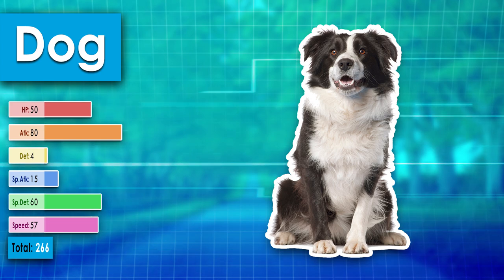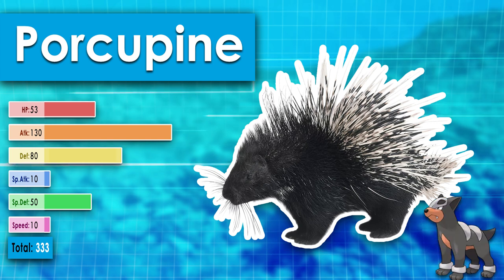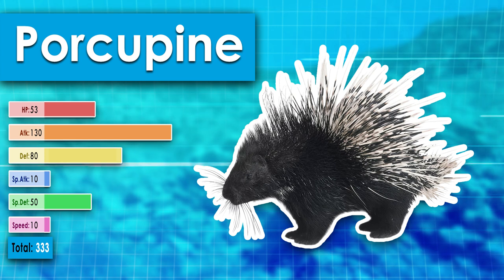The last below average animal here is the porcupine. It's as strong as a Haunter or a Snover — some actual supernatural Pokemon. This is due to its way above average defense stat, at least for an animal. It has the fourth highest defense here, and its attack is the highest we've seen so far. But they're terribly slow, not the smartest, and can't shoot their quills or anything. But I can't complain — this animal can contend with many Pokemon.